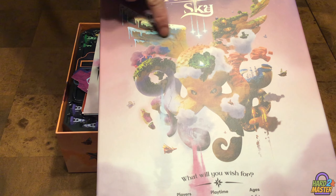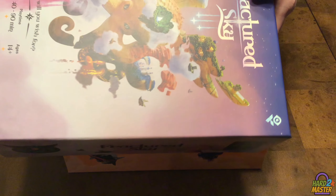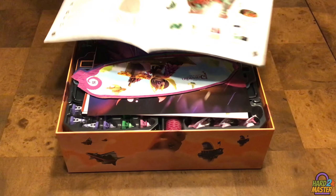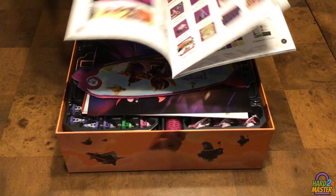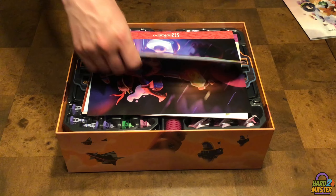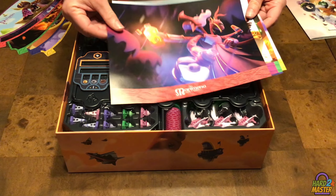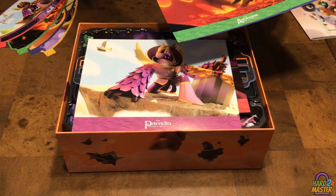You are going to get this holographic and foilish print on the main box. You have your standard rulebook, which I believe covers both games — even during our pre-campaign the retail rulebook looked very similar. You also get different screens that connect into the tray, and you get art prints for the different player colors.